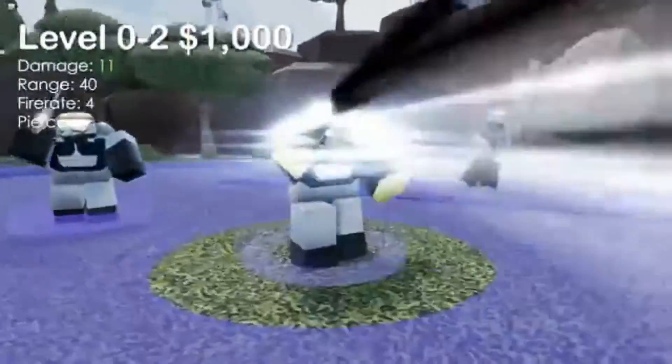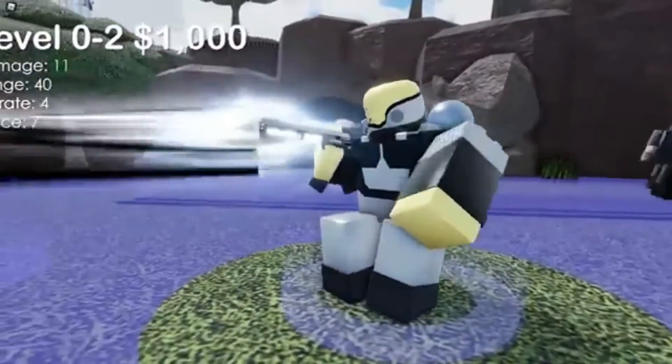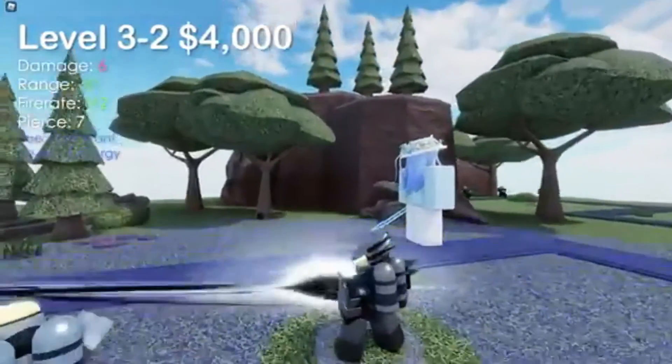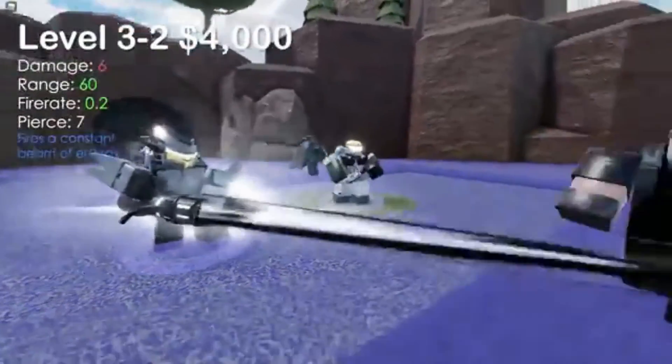Gunslinger is another option. With a cheap cost of $380, the Gunslinger is a highly economical and effective early and mid-game tower. It can't touch air foes directly, but if a ground enemy is close, it can hit them indirectly. It also has a unique ability that summons a mercenary to stroll along the road, dealing damage.